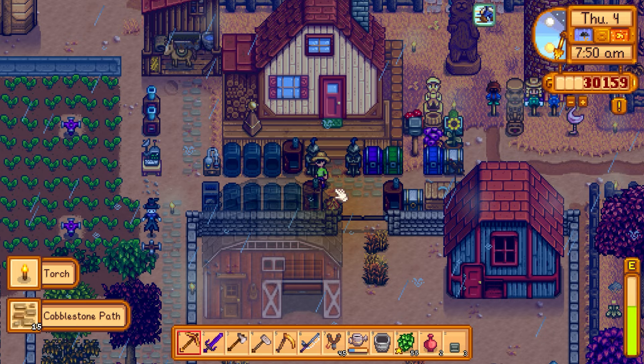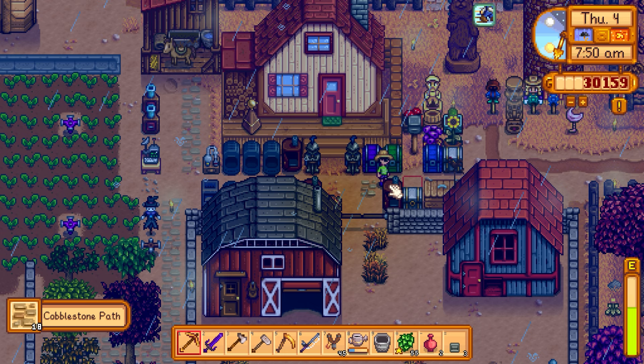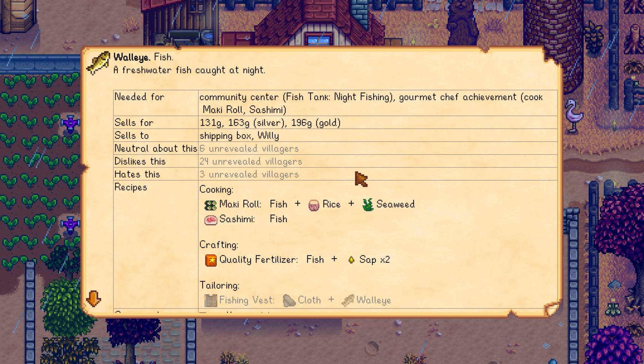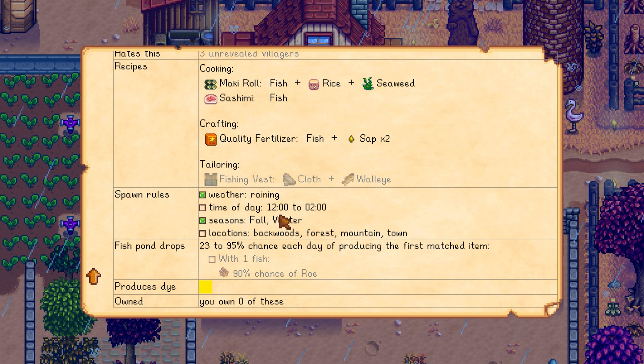I accidentally removed a torch. Around noon we need to start fishing for walleye since it only appears during rain. Looking it up — walleye can be found in the river, forest, mountain, or town. We also need salmon, which I think we can find in town as well.